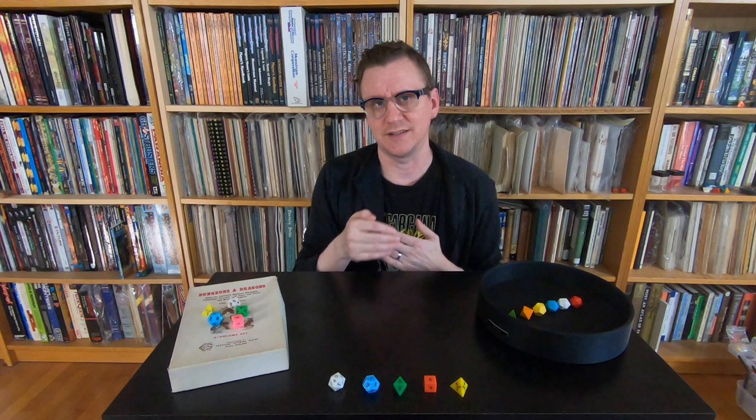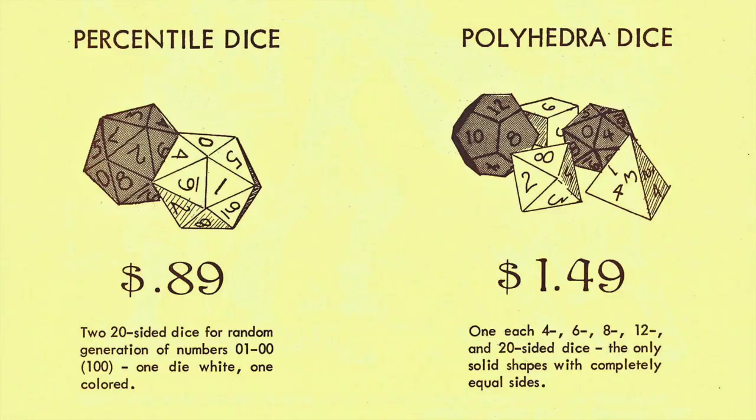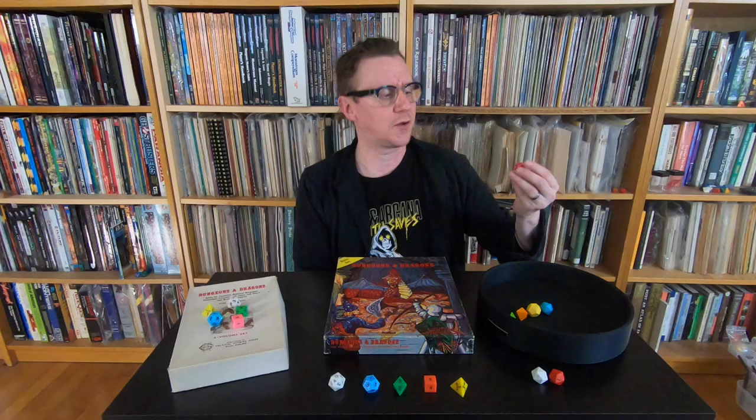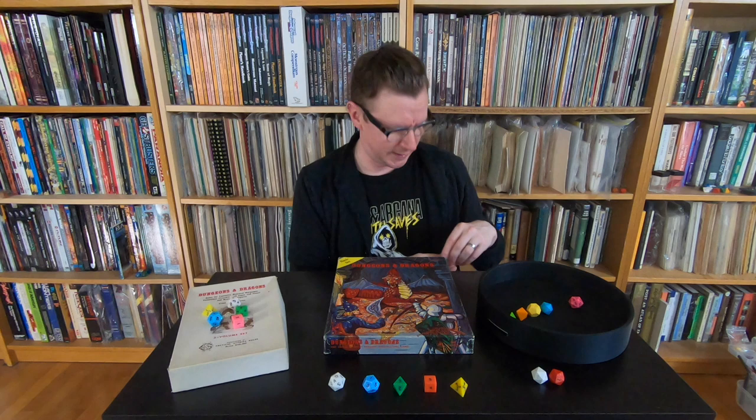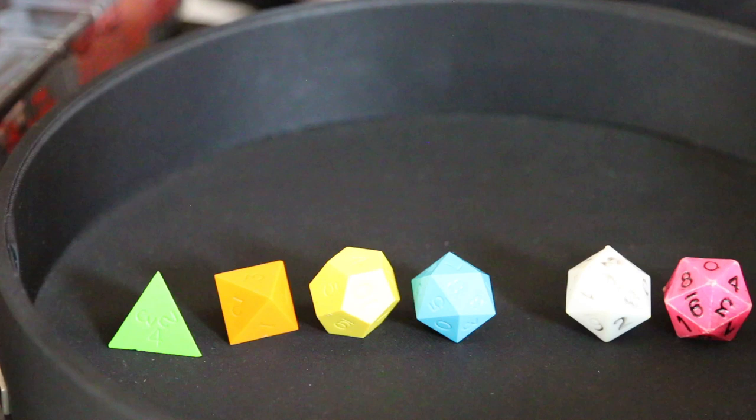So now there were two sets of polyhedral dice on the market. To compete, TSR just had to lower prices, and they did that by going around Creative Publications and getting to their manufacturer — who was Hong Kong-based — to make orders for massive numbers of these dice. TSR ordered them in massive numbers because they planned to ship them in their new flagship product, the Holmes Basic set. This deal let them sell these dice for just $1.49 for a set. At the same time, they contracted with their Hong Kong supplier to make a pink D20 to pair with the white one to sell as a percentile set, and these percentile dice pairs would later appear in TSR games like Boot Hill or War of Wizards.